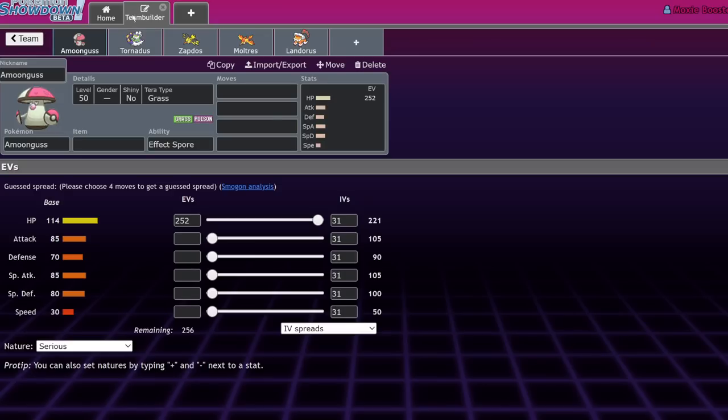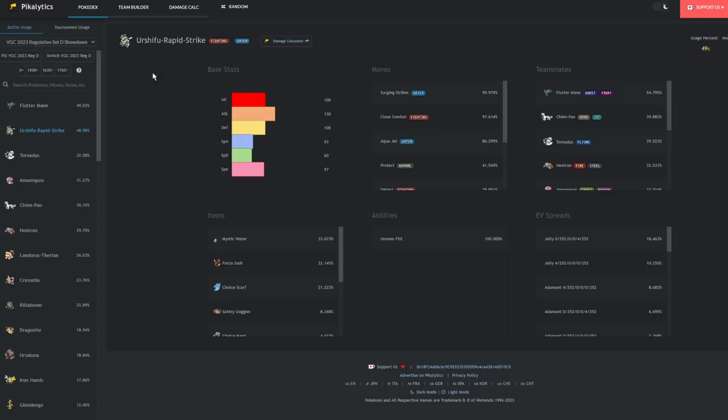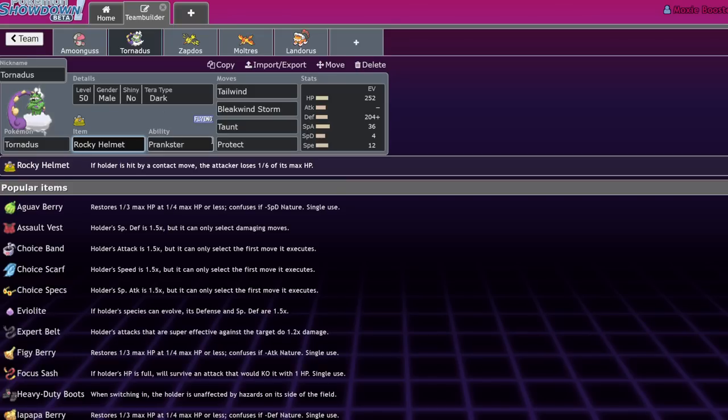The Rocky Helmet is an item that is just generally very good in this current format. Amoongus ran it a bit in Regulation C to deal with a couple of physical attackers, but with Urshifu Rapid Strike being the number one-ish Pokemon in the format right now and having a move that hits three times, it's kind of effective versus it. The Rocky Helmet, if the user is hit by a contact move, the attacker loses one-sixth of its max HP — and this activates three times on Urshifu, meaning it's going to lose about half of its health.